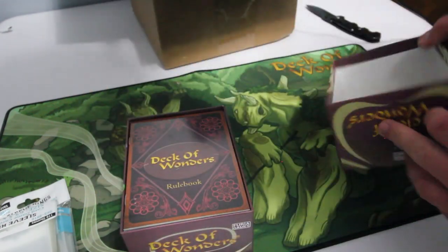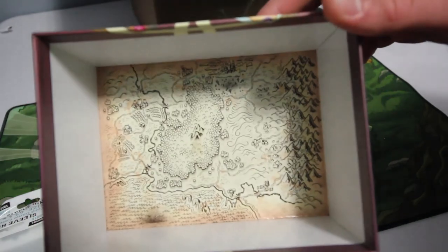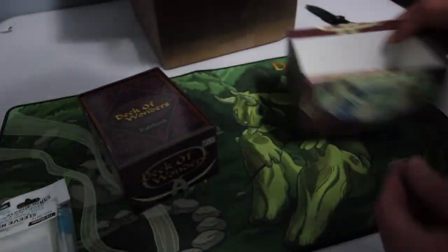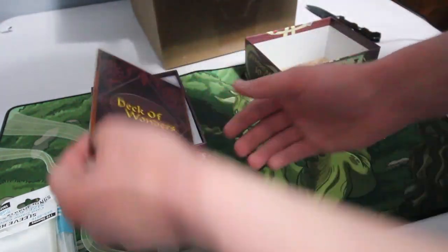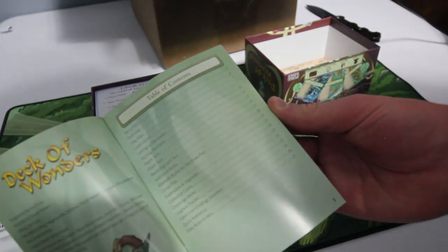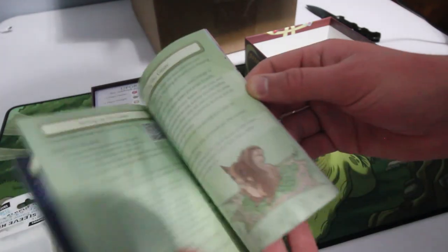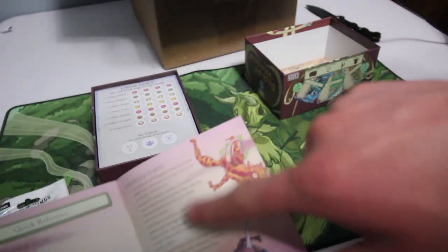Probably won't be too much air in here. So this is cool — we have a nice map in the lid there. That is very neat. A nice map of the world of Deck of Wonders. We have our rulebook. It looks like we have a table of contents, going through the story, setting up the game, and some different easier-to-miss rules and stuff.